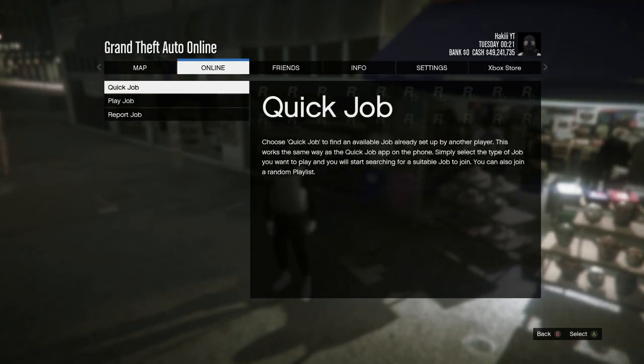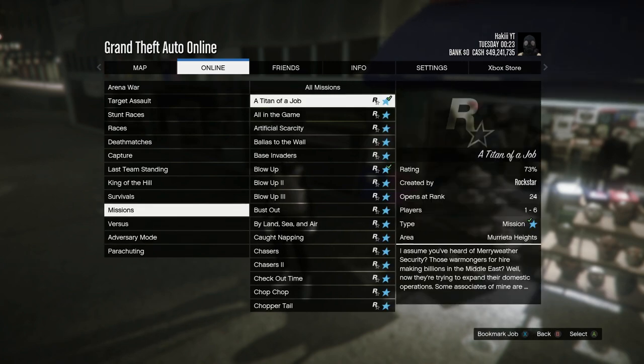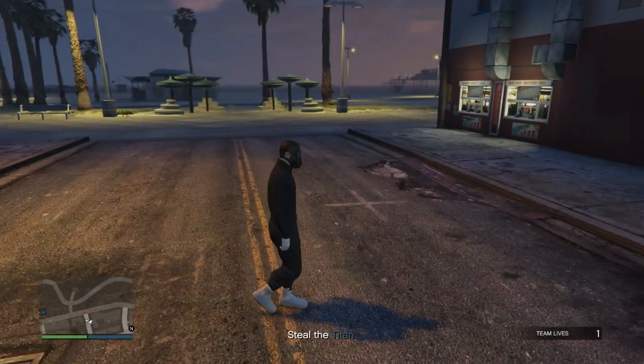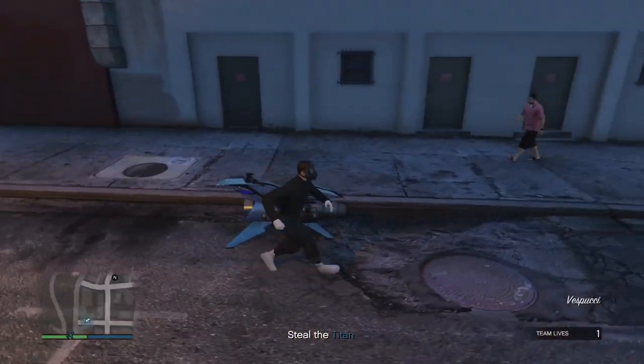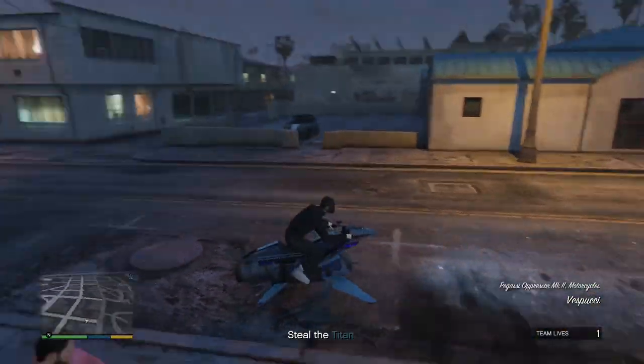Now press Start, go into Online, go into Jobs, Play Job, Rockstar Created, go all the way down to Missions, and start up a Titan of a Job. Leave everything as it is and go ahead and start the mission. Once you load into the job, the Peach Plate Carrier utility vest should disappear - that's exactly what you want.